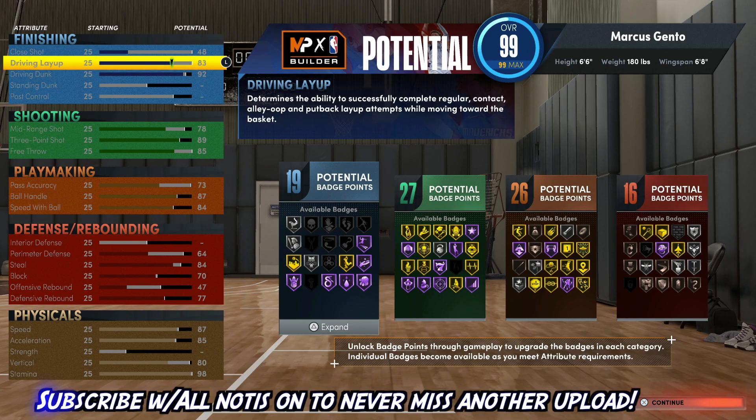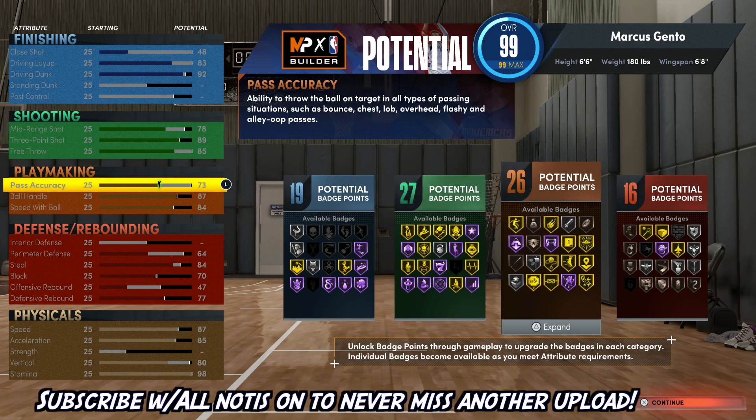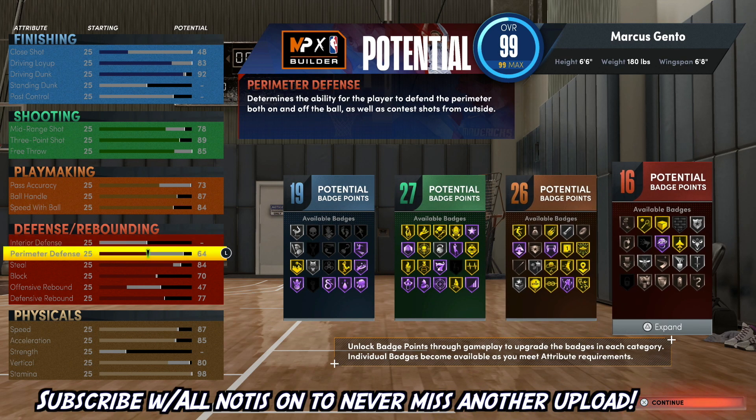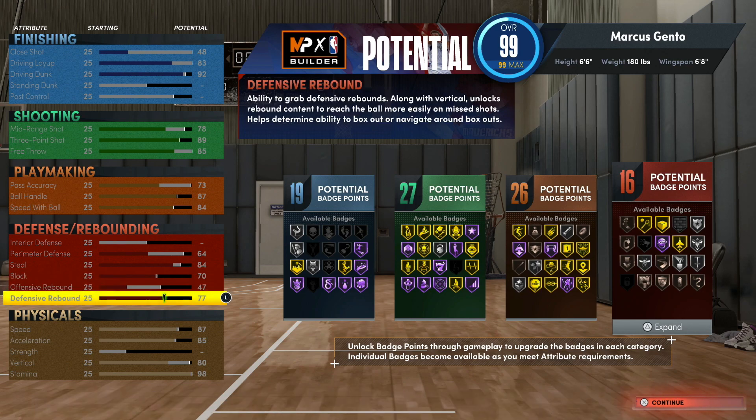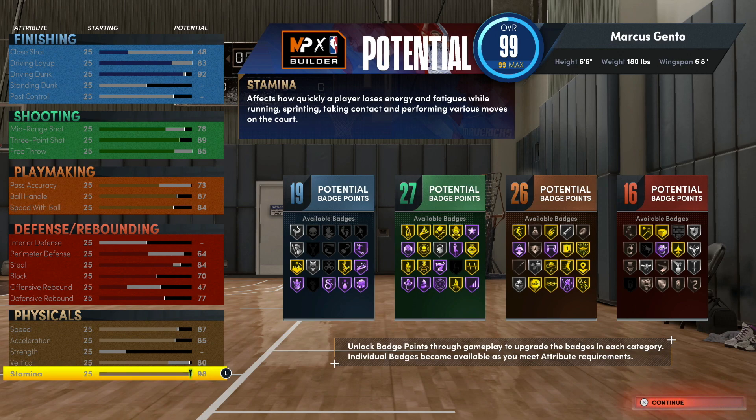In that last video, I made a build and my speed was too low — red flag number one. My stamina was too low too. I was playing in the MyPlayer Builder test game and I was like, why am I flashing already? I was moving too slow and getting gassed too fast.